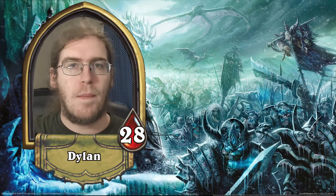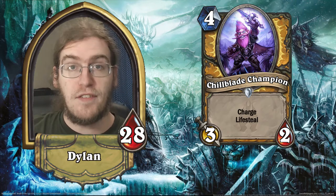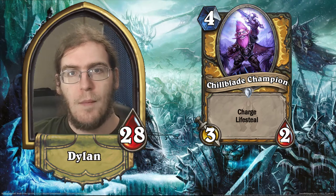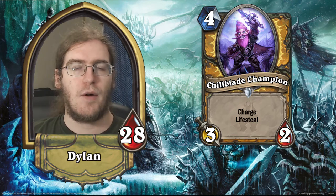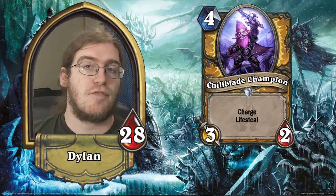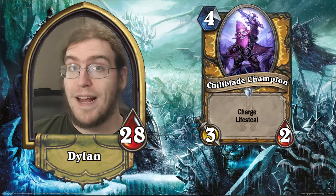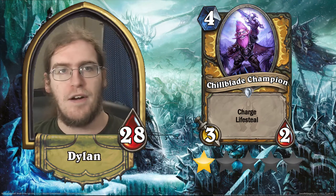First up, we've got our Paladin Common: Chillblade Champion. This is a 3/2 charge minion with lifesteal for 4 mana. This card is crap. It is barely better than a Priest's Hero Power combined with like a Frostbolt, which technically costs 4 mana, but it's really not going to have a place in a Paladin deck when it has to compete with Paladin's historically phenomenal 4-drop slot. You would have to play Chillblade Champion instead of True Silver Champion or Consecration, and that's just not going to happen. This is a 1-star card.